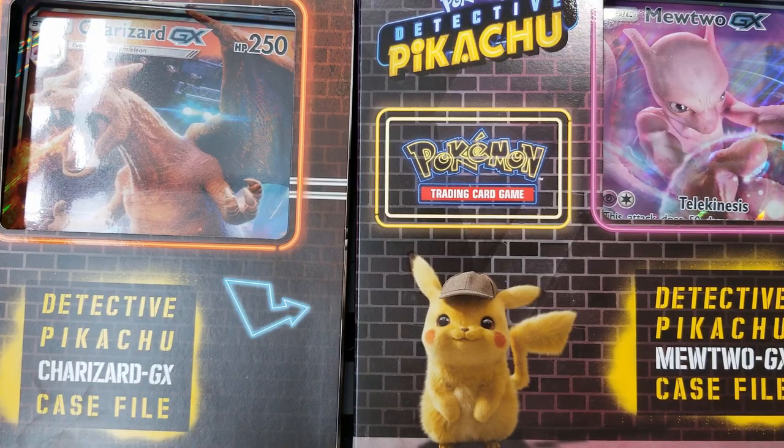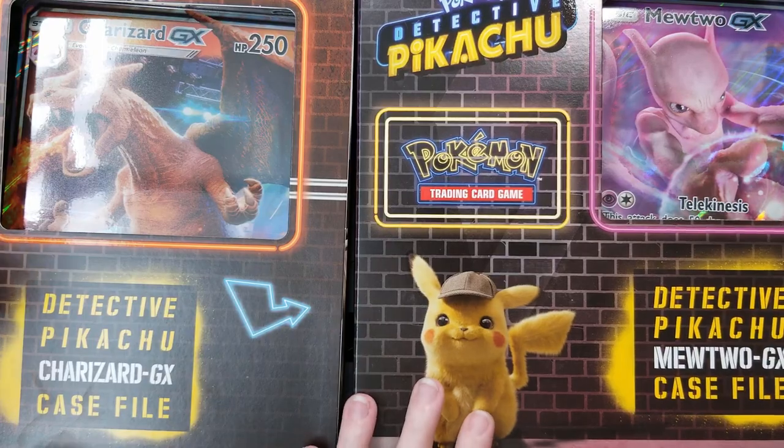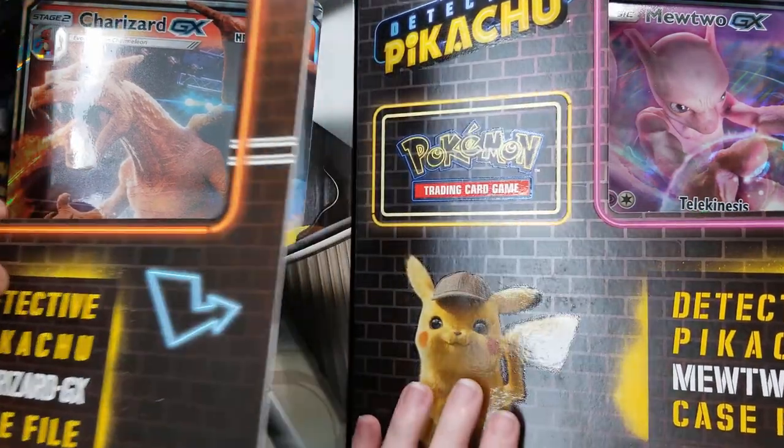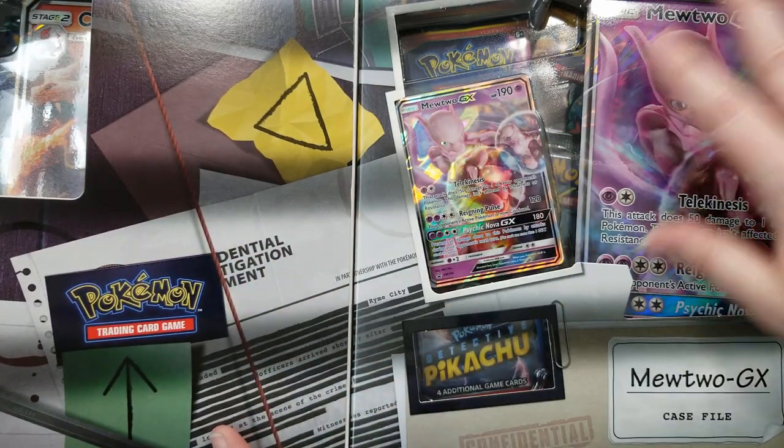And I'm looking for the Mewtwo. I would like to have the Arcanine, and I also would love to have that Charizard. We'll pull what we get, and we have plenty of packs. Let's take a look at these boxes real quick. These are really cool art boxes, they just flop open, and they've got some really cool art.